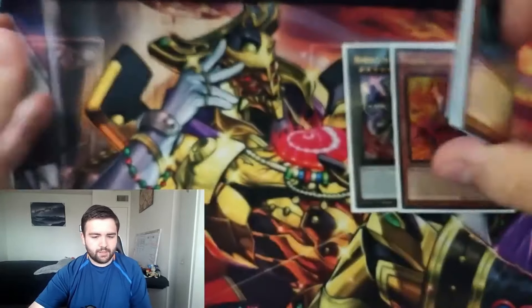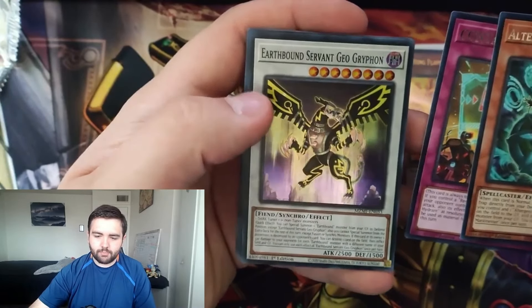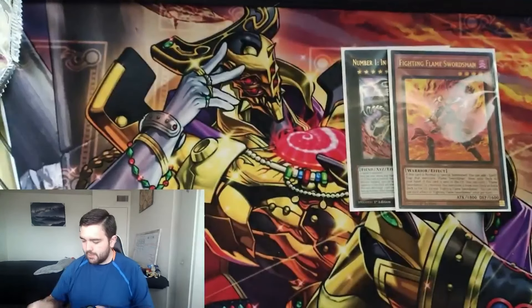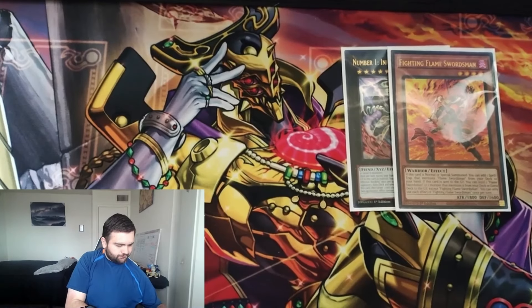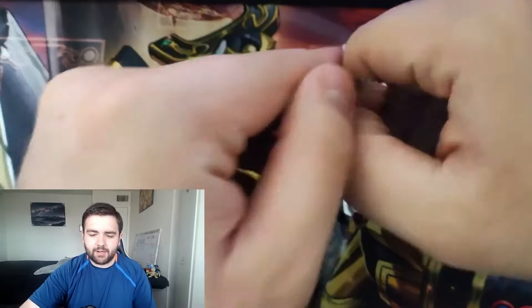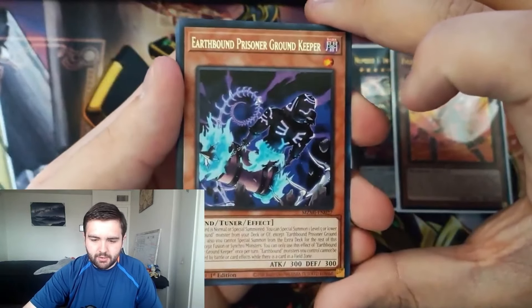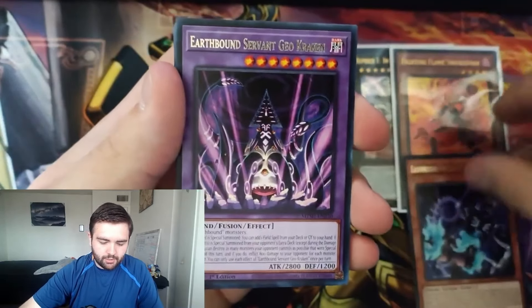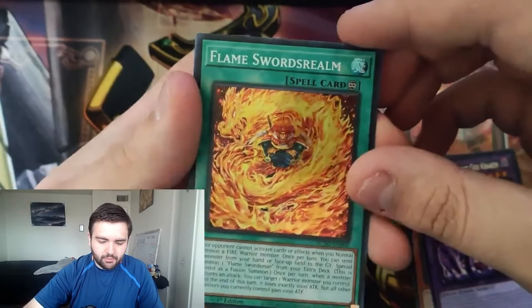Starting the left side. We got Ultrageist Prime Banshee, Flamdor Sword Dance, and Kyperterion as our super. Next pack: Marionette Contain and Earthbound Servant Geo Griffin as our super rare — I think that's our second one pulled. Next pack: Earthbound Prison Groundkeeper, Earthbound Geo Kraken as our rare, and Flame Sword Realm as our super rare.